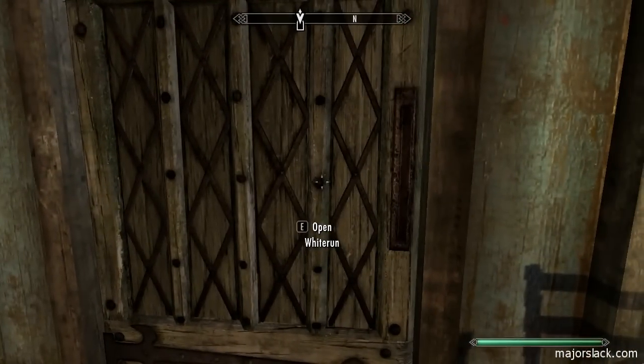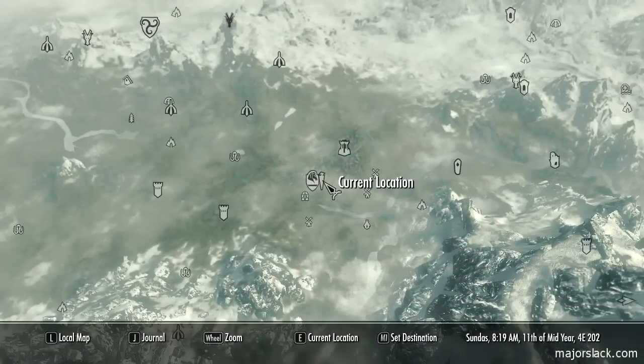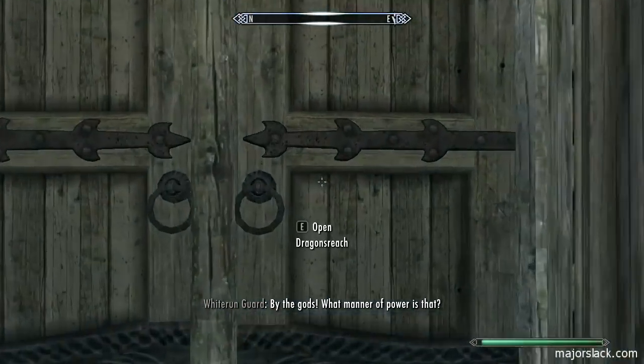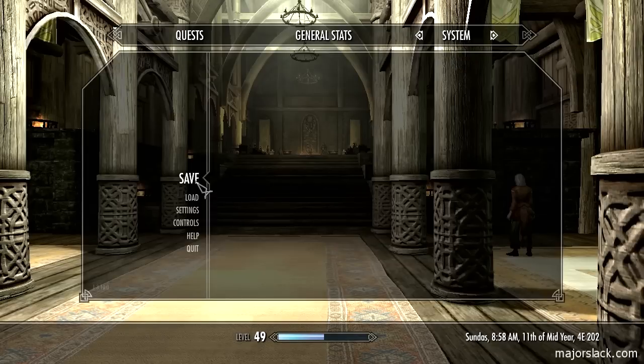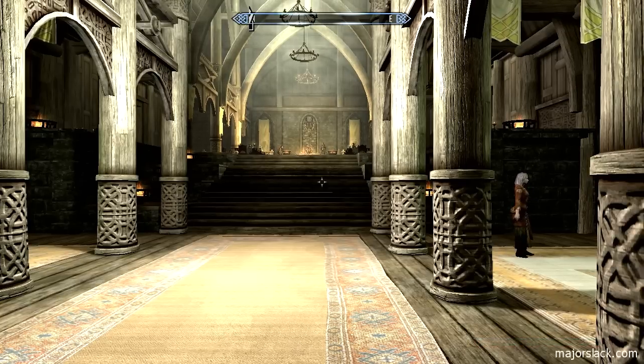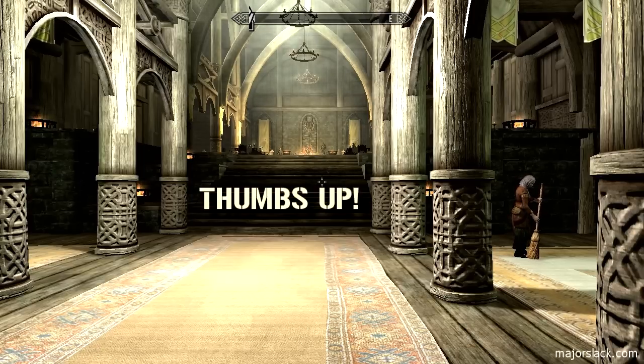Coming up next is capturing the dragon - trapping the dragon at Dragon's Reach. Let's go back to Dragon's Reach and hook up with the jarl. I'm going to call it a video here because the next part is kind of separate from the makeover. Save the game - thank you all very much for watching. Join me next time when we trap a dragon on the great porch of Dragon's Reach, and if you thought this video was remotely entertaining, don't forget to give the old Slackster a thumbs up. That's it - Slack is out.